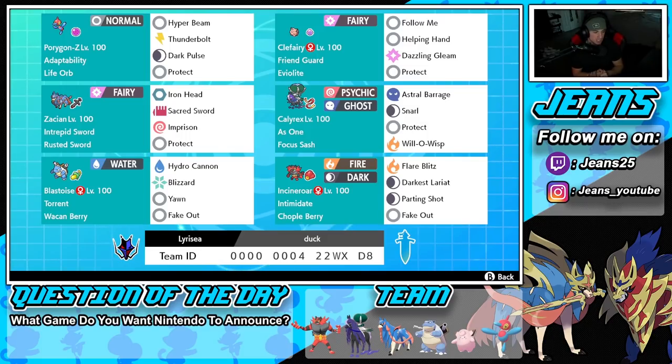Bottom left is G-Max Blastoise with Hydro Cannon, Blizzard, Yawn, and Fake Out — a really good moveset. We've got the Torrent ability alongside a Wacan Berry so we can soak up one Electric hit. The final Pokémon on the squad is the lovely Incineroar holding a Chople Berry — you don't see many holding that, but everything else is normal with its ability and moveset.